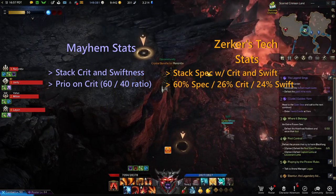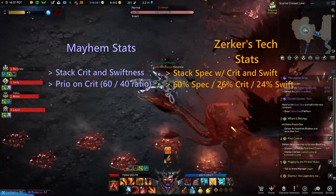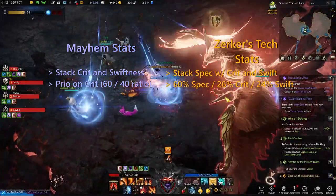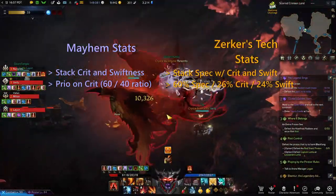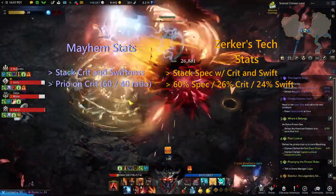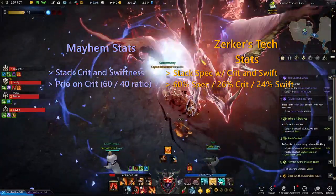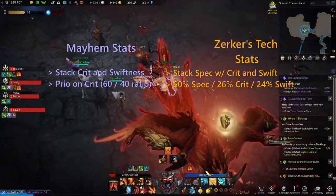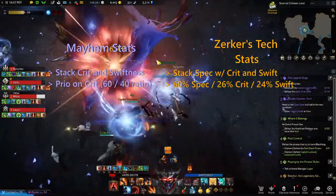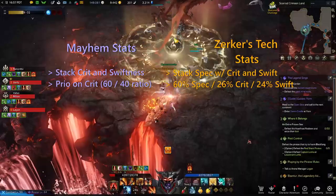The Berserker's Technique build is a little bit more lopsided, stacking specialization and a little bit of crit and swiftness. For you number crunchers, you take about a 60% spec with 26% crit and 24% swiftness. Almost all top tier Berserker's Technique players take slightly more crit than swiftness. However, don't freak out if your gear demands a tiny bit more swiftness than crit. You have to work with the gear that you're given, so in the early game you can kind of just do what you can and try to get your stat priority later on. In the early game if you're a Berserker's Technique player you want to mainly focus on stacking spec and a little bit of crit. Spreading out your stats too much in the early game will be really hard.